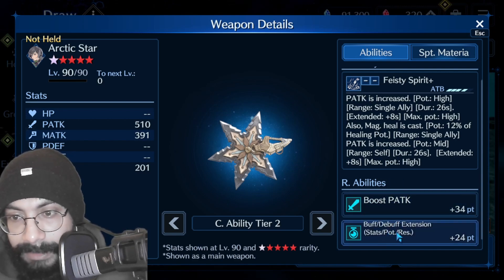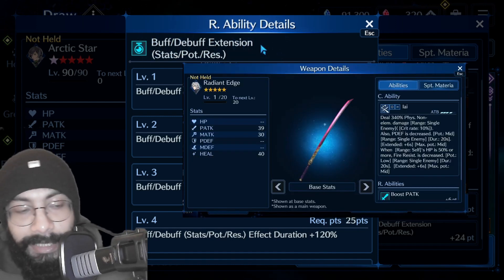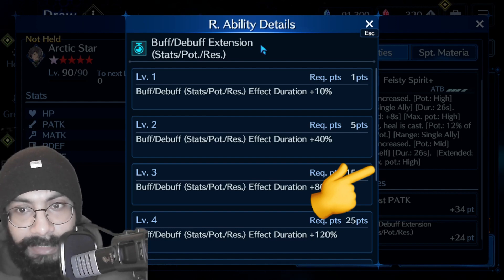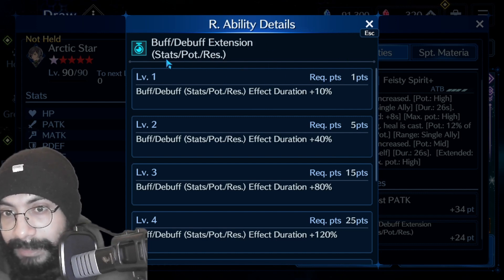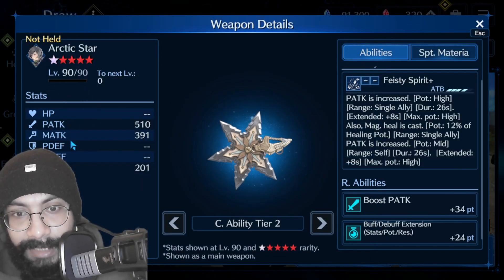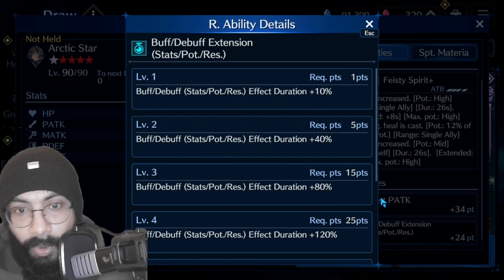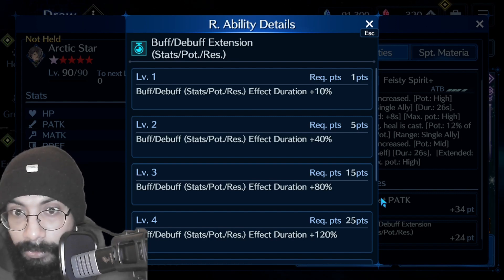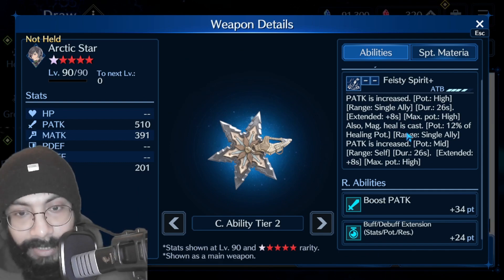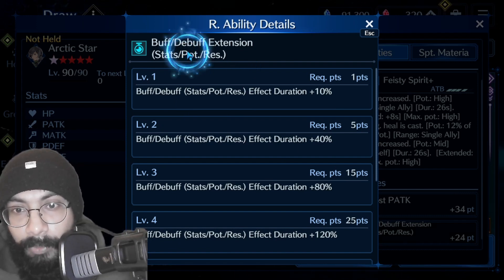Now let's talk about the R abilities. Boost physical attack is simple, nothing to explain. But the buff/debuff extension ability — what this does is increase the duration of any buff or debuff applied in the game. Stats like HP, physical attack, magical attack, physical defense, magical defense, and healing — if anyone applies these as buffs or debuffs, she increases the duration. She does not apply those debuffs or buffs herself.